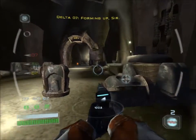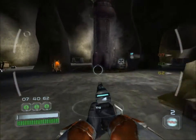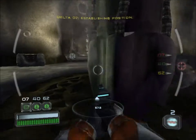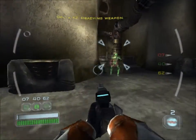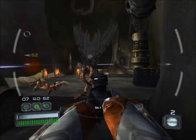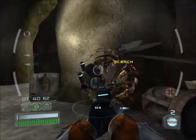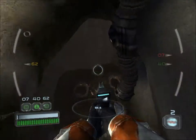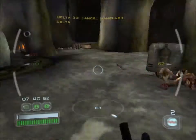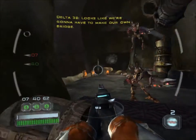Let's form up. Forming up, sir. Down to squad — let's take it down from here. Establishing position. Readying weapon. Target area in view. Down and out. Nice shot, sir. Cancel maneuvers, Deltas. Good work, Deltas. Looks like we're gonna have to make our own bridge.